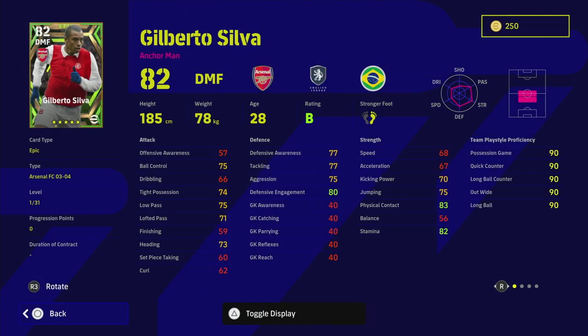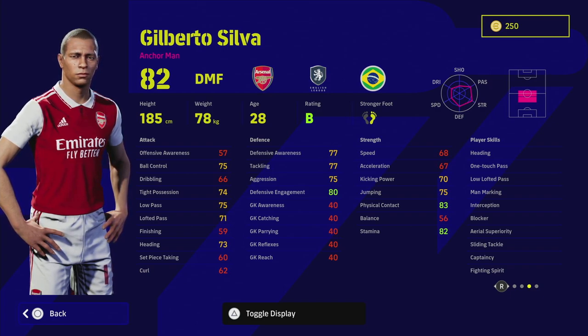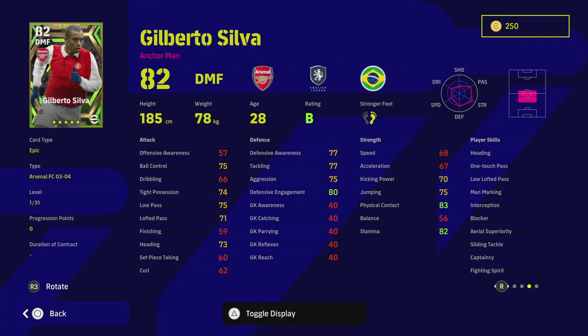Next up we've got Silva — a player I definitely think could break up the meta of midfield generals like Makelele, Davids, Modric, Fabinho, Declan Rice, or Rodri. He is a legend of a player. He's an anchorman, has B-form and unwavering form, and has excellent player skills: blocker, interception, sliding tackle, fighting spirit, man-marking, one-touch pass, low lofted pass, aerial superiority, and heading. He's very similar to Casemiro, but looks even better in my opinion because of his level progression — he has 31 levels to go.